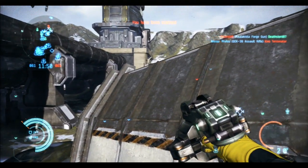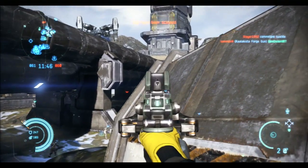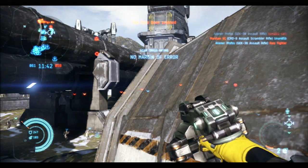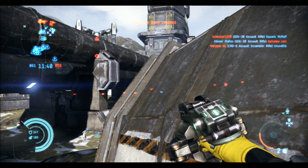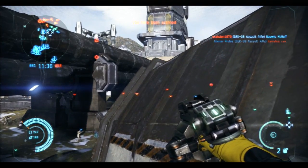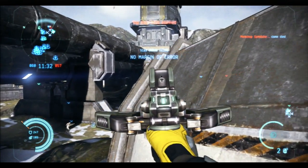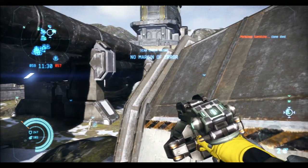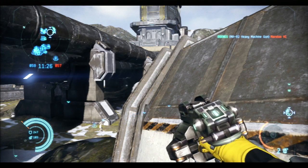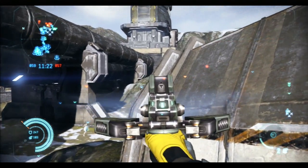Before I go, I just want to say something about the 1.4 patch: the Scout drop suit is dead in my opinion. If you run around with a Scout and you run into someone with an AR with the new hit detection and aim assist, you're going to get taken out really fast. Speed is no longer a factor in this game for some reason — I don't know if they're going to change it back or not, but right now speed is not a factor whatsoever.